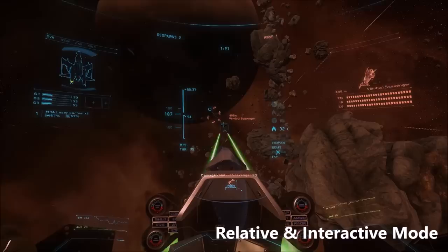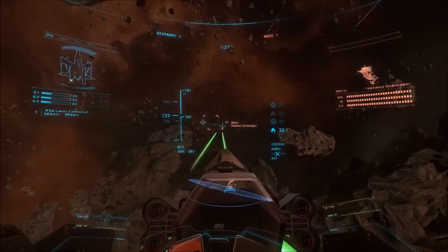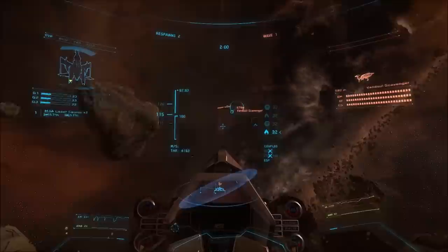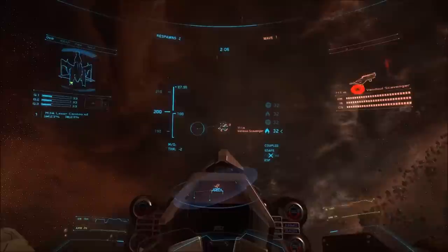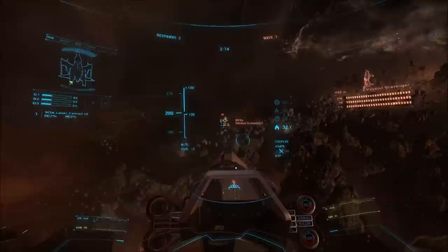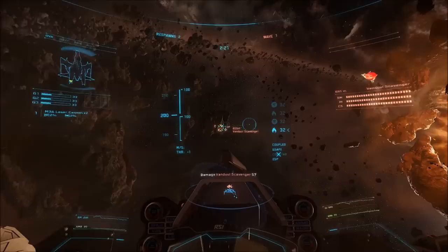An important setting is the difference between Relative and Interactive mode. Relative mode is the default for stick and joypad users — your weapons are locked pointing forward and moving your input moves your whole ship. Interactive mode is the default for mouse and keyboard — moving your mouse will first move your ship's gimbaled weapons and then the ship. If you're a mouse user it's worth trying both modes; if you're on a stick or gamepad, stick with Relative mode. Press Ctrl+C to toggle between modes. In Vandal Swarm, experiment with rolling, sliding, coupling, decoupling, and crashing to get a feel for your ship.